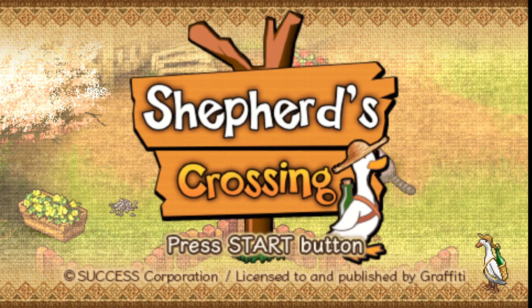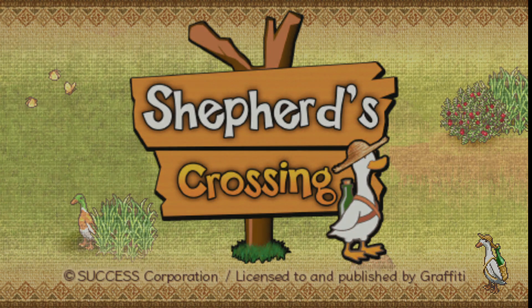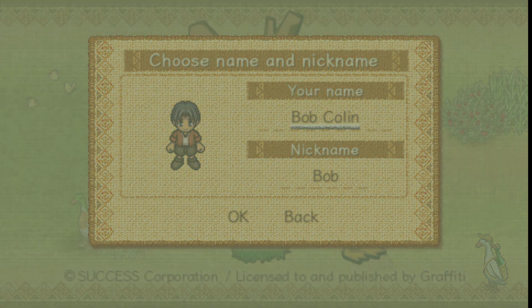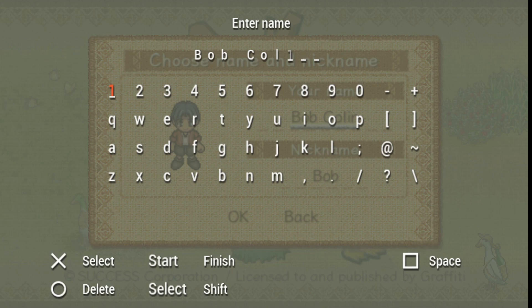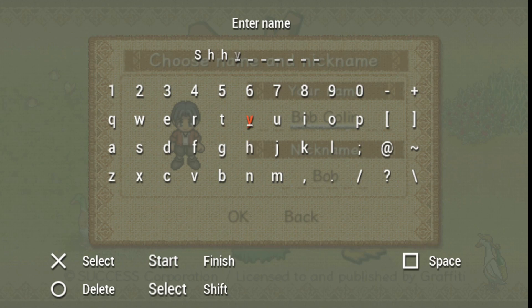I will be doing the Sims 4 but sometimes it's stressful to record that. All right, so let's get started. Bob Collin is your default name, but that is not my name, so we are going to name him Sheila — a guy named Sheila.